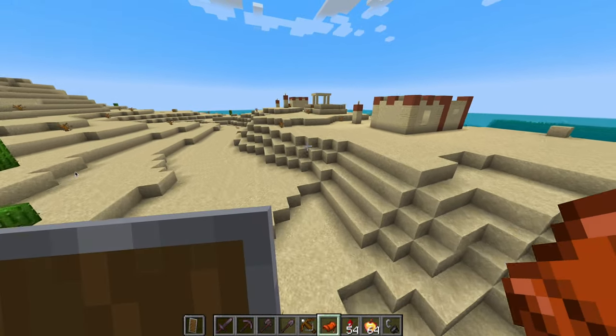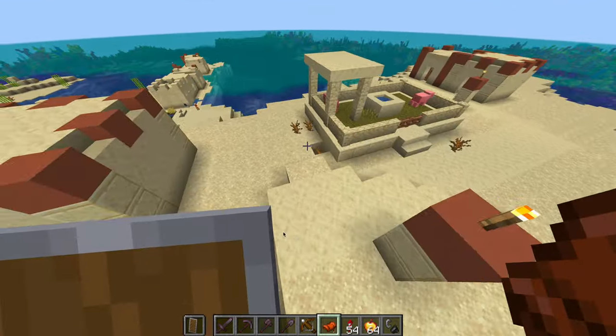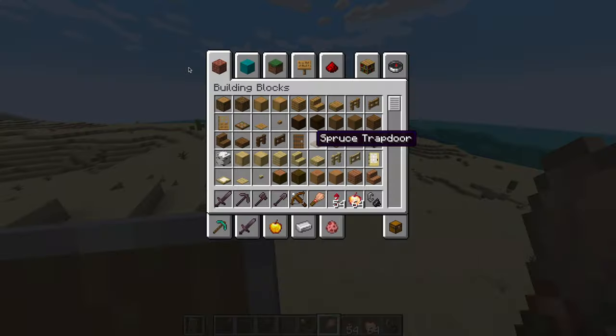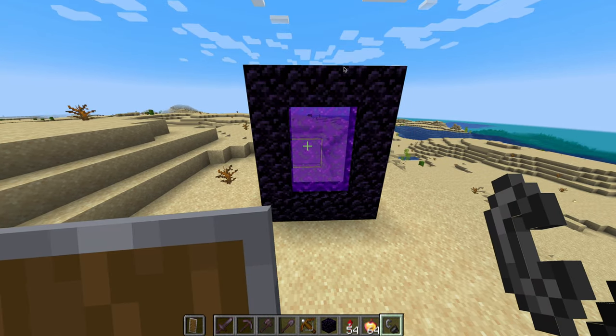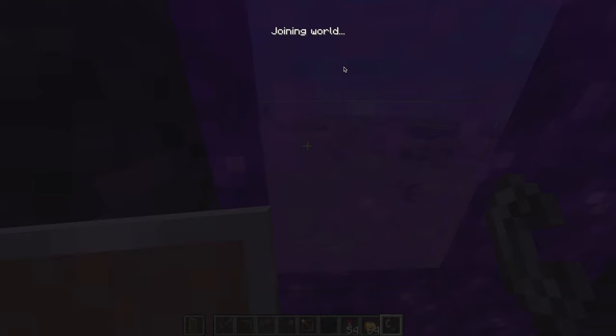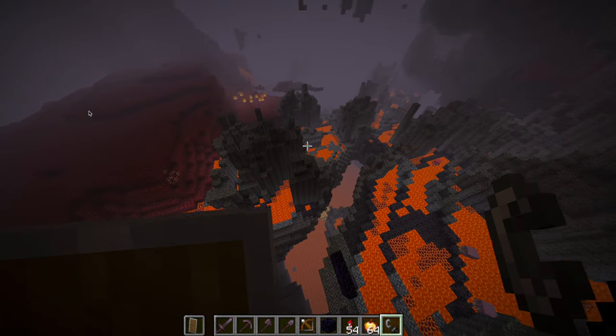Next thing we should go for is pottery shards — if you find suspicious sand. Is this suspicious sand? This might be suspicious sand. Let's make a nether portal. This is a nether portal: basically if you light obsidian on fire it'll make a purple portal, and if you go through, it will teleport you into the nether — like Basalt Delta.